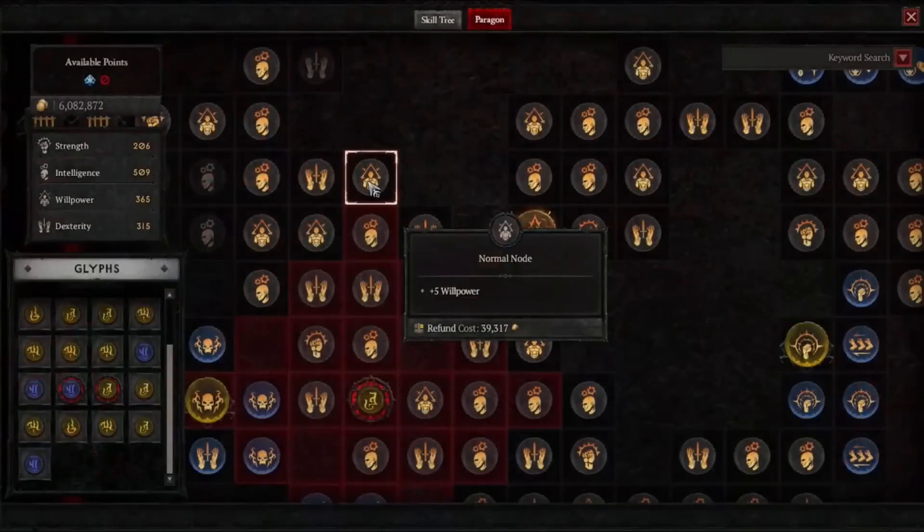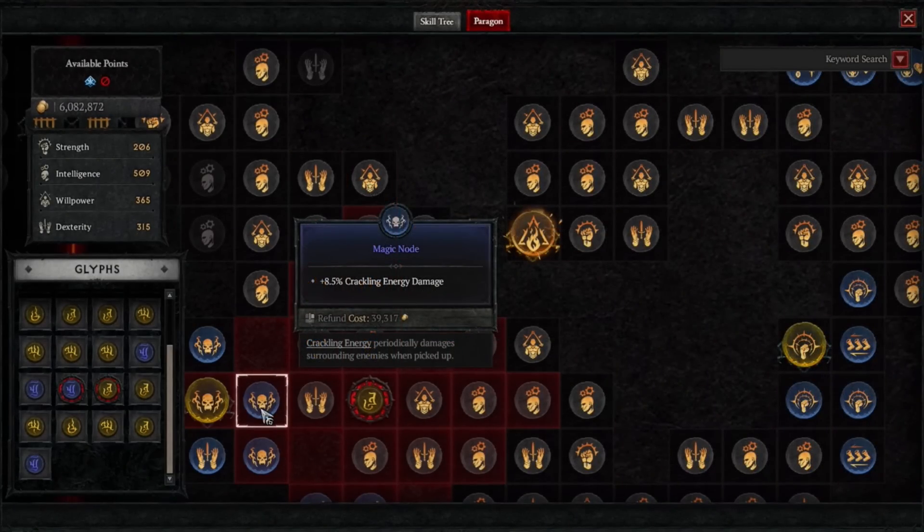Now let's talk more about those Paragon boards. We've talked a bit about Paragon in the past — we've shown a picture of the board, things like a normal node that earns you five willpower. But that's not all this board is about. There are basically four types of nodes. Of course, normal nodes. Then we have magic nodes — these are different affixes you can collect. They're usually a little bit more difficult to find a direct version of on items.